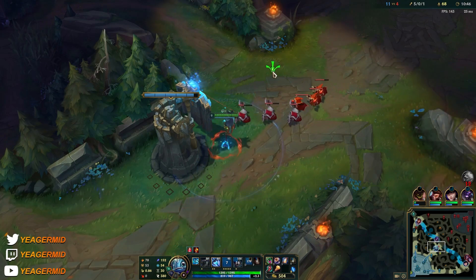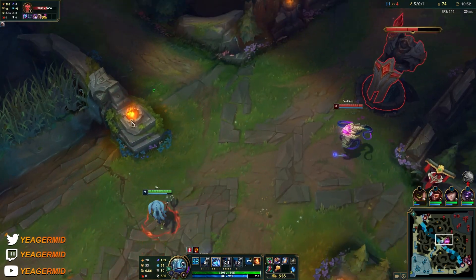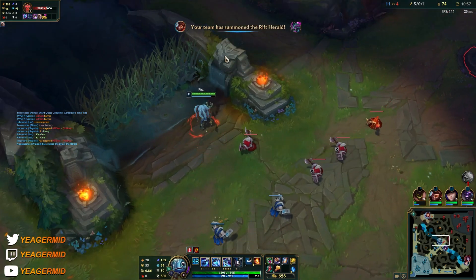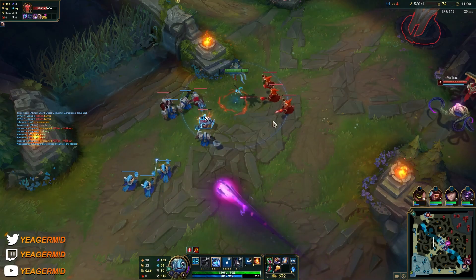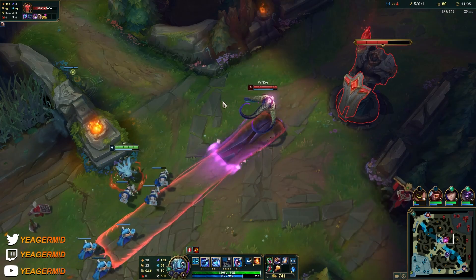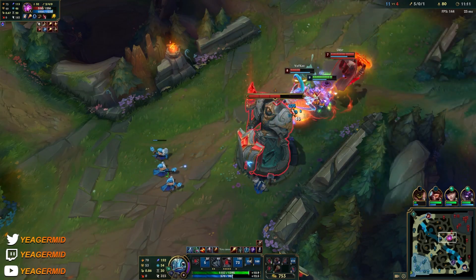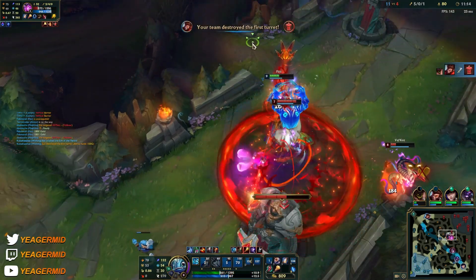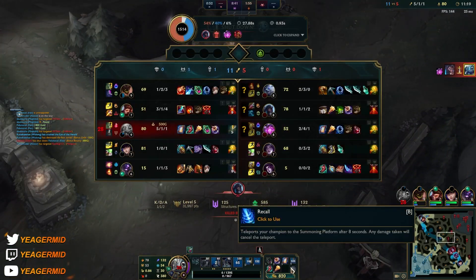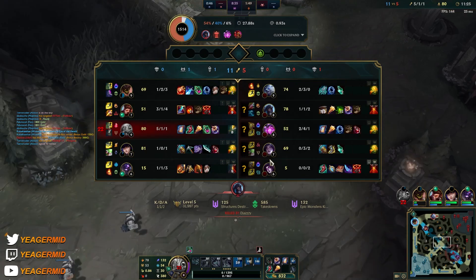The combo I talked about — Q in, auto attack, W, and then E out — it works under the tower 100% of the time if you do it properly. That means the tower cannot attack you, so that makes Fizz one of the best tower divers in the entire game. I was a bit too greedy there — my bad. You can see that if I had the Mejai's right now I would have lost so many stacks and gold.